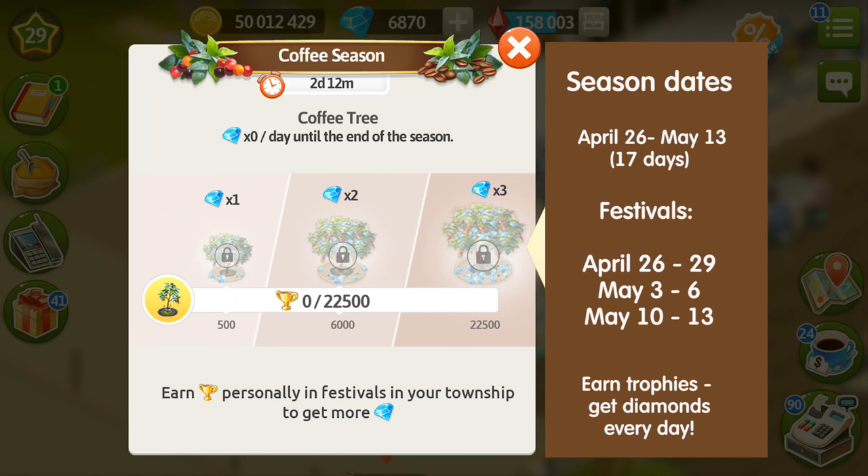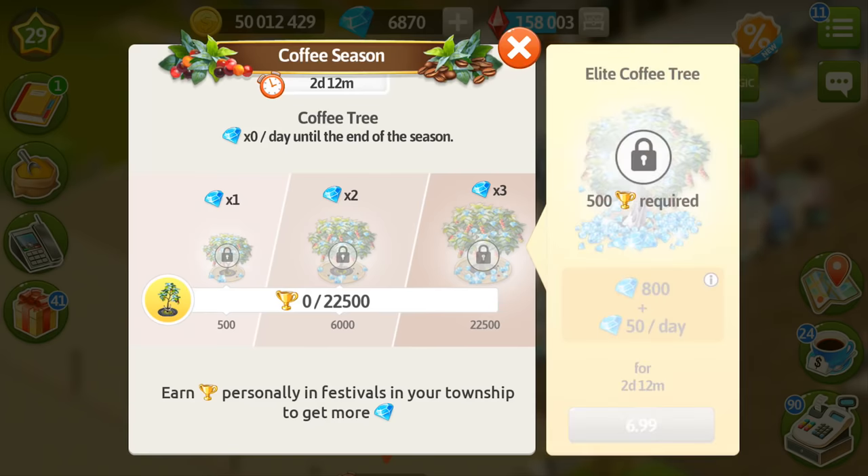This is going to be a coffee season, and it's going to last for 3 festivals. All you need to do is collect your trophies during the festival for yourself, and then the tree will give you 1, 2, or 3 diamonds per day. Also, if you purchase the elite coffee tree for real money, you will be able to get 800 gems from the start, and 51, 117, or 153 gems per day during the season.